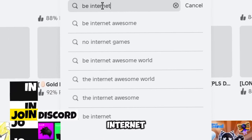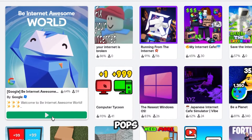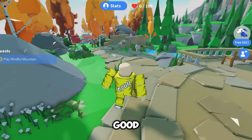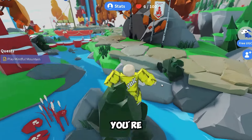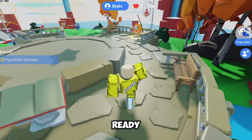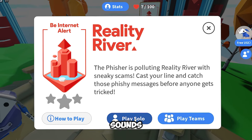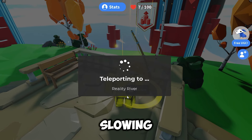First, search 'Be Internet' — just type that in and choose the first game that pops up. Get in there and stick with me because this game's got something good coming your way. When you're watching this video, the new item will be out, so I'm going to walk you through how to grab it. Head over to the Reality River game and hit play solo, because we don't need anyone slowing us down.